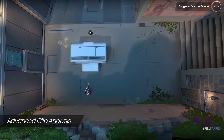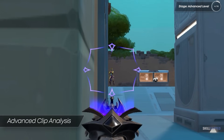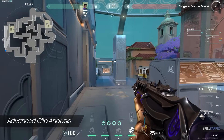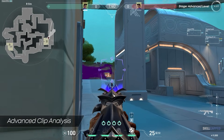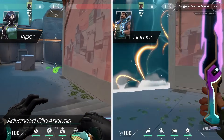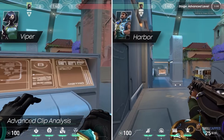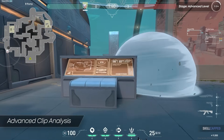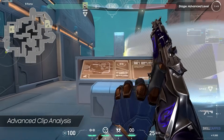This is annoying for defenders because instead of holding one single angle to cover all of B long, they now face multiple different angles, forcing them to constantly change their crosshair placement. This can also be done by Viper with her Poison Orb or Harbor with his Cascade. If playing Omen or Brimstone, you can ask your Jett or Cypher to smoke this cross, since their smokes last much shorter and are less valuable to the site execute itself.